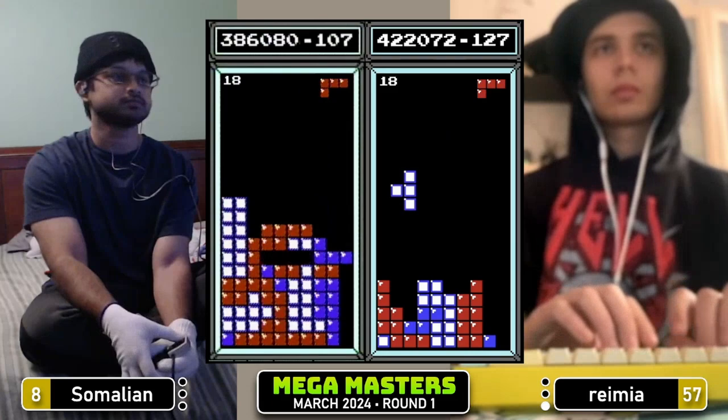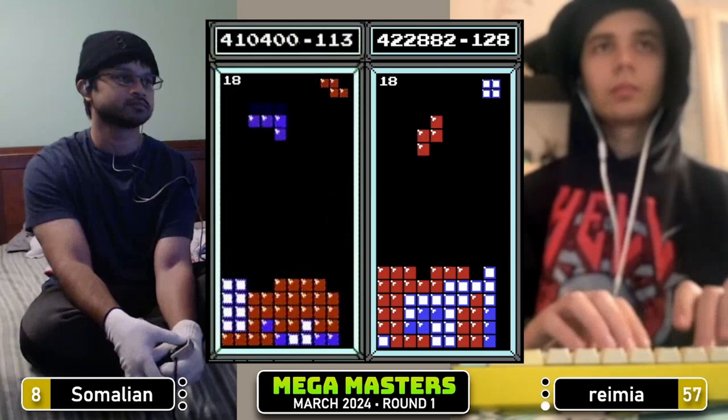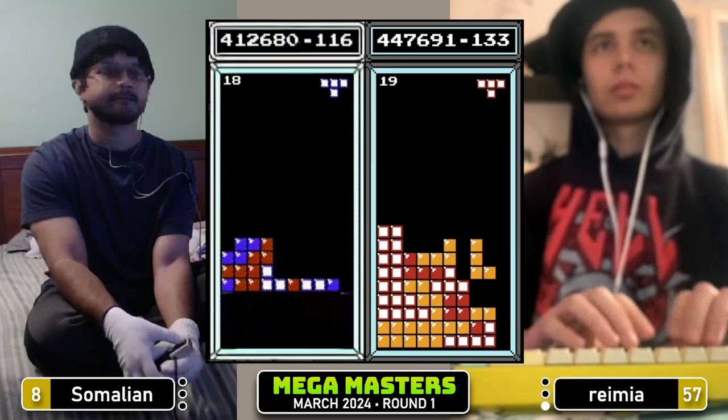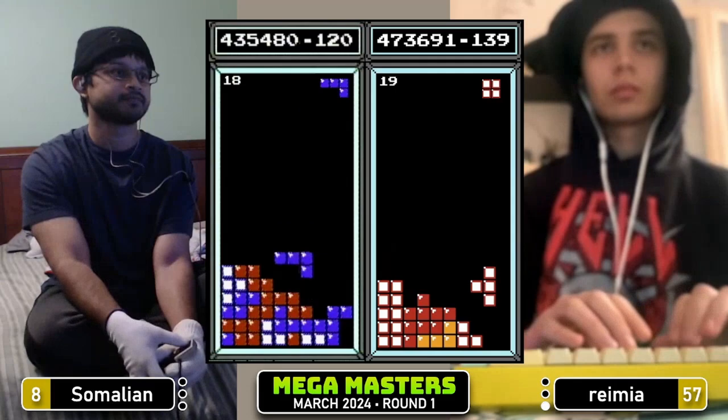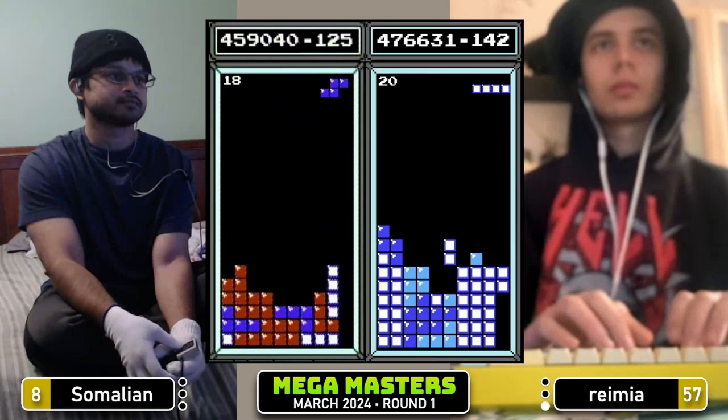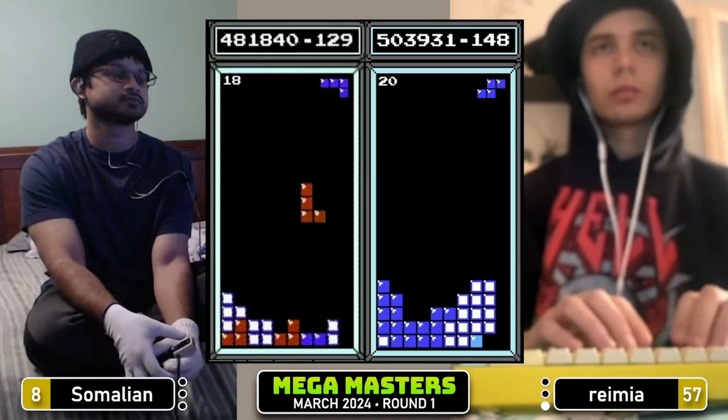Ramir will transition with this Tetris, 446. Somalian with plenty of runway to beat that, still 10 lines away from transition. Ramir is off and running — has already scored a Tetris on 19 to go to 473. Seems to have had no trouble with the speed change. Nice couple of burns, gets the well back open. Tetris for Ramir, 503.